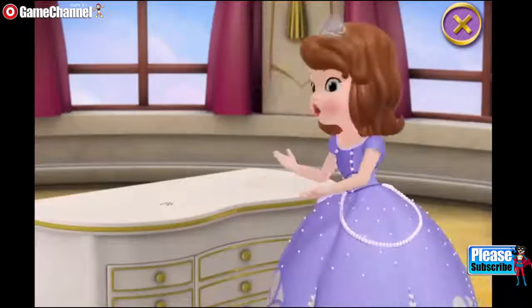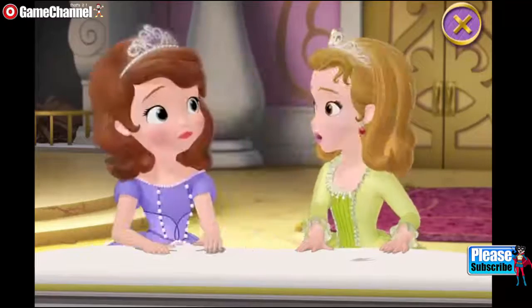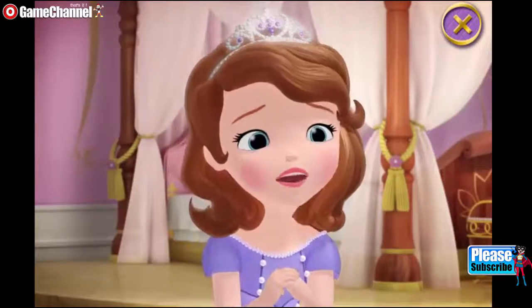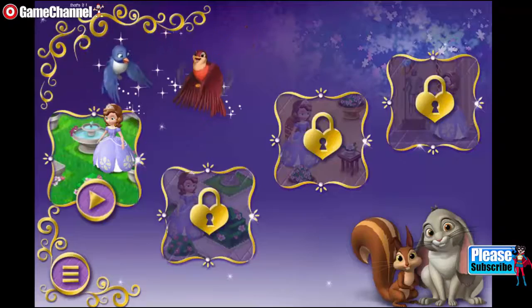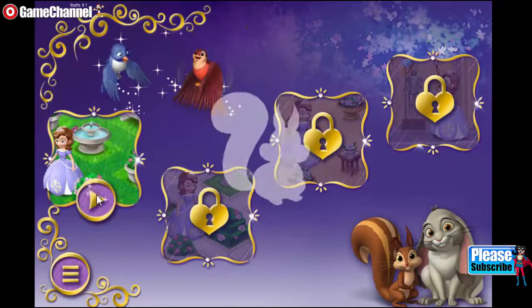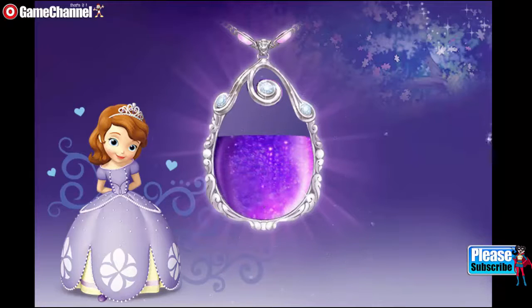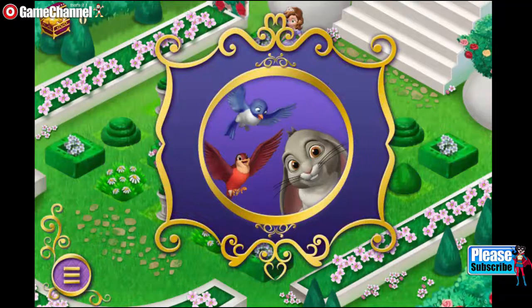It's gone! What is? My amulet — where'd it go? What are those? They look like scratches — but how did they get there? I don't know, but I've got to find my amulet. We have to find my amulet — let's start our search here in the garden. Someone has taken my amulet! Without it, I can't talk to my closest friends: Robin, Mia, and Clover. Will you help me find it?